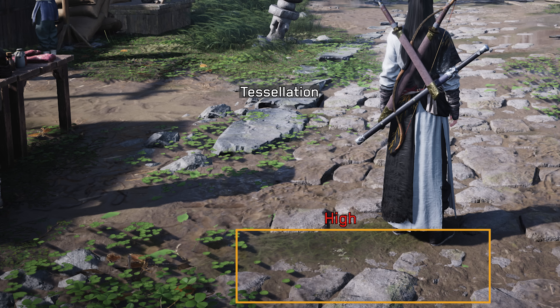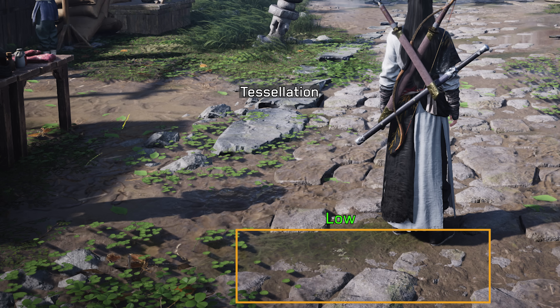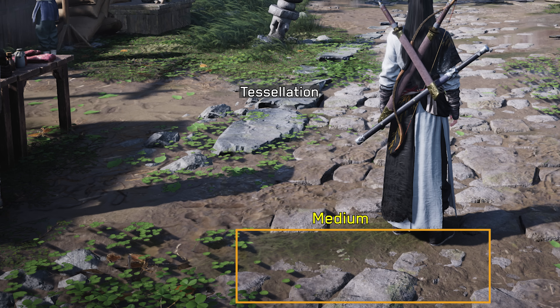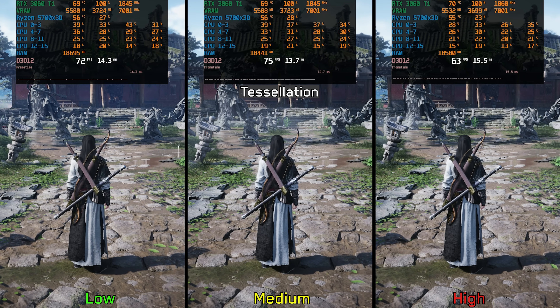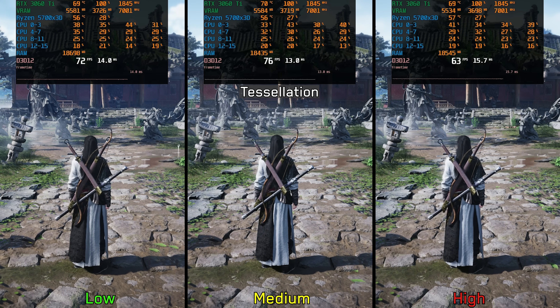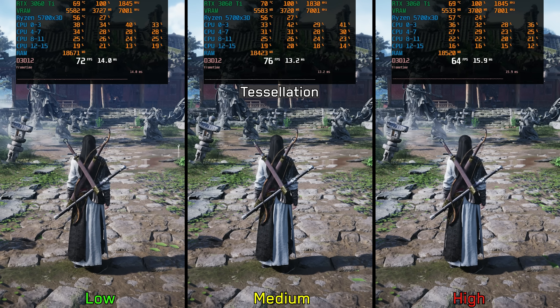Moving on to Tessellation, which should enhance the bumpiness and level of detail on surfaces like terrain. However, in this game the differences are so subtle and barely noticeable — Low and High look identical, while Medium shows just a slight variation. Despite this minimal visual gain, the setting has a significant performance impact especially on High. Surprisingly, Medium delivers the best performance overall, so I recommend leaving Tessellation at Medium.